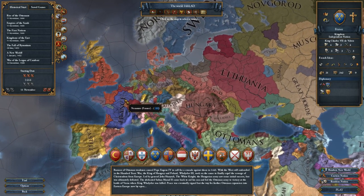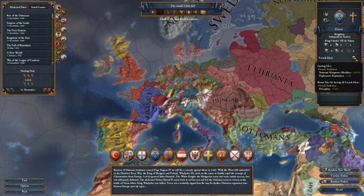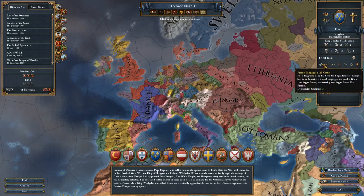I might decide to go Protestant later on — I don't know right now, it's not super high on my priorities. We start with King Charles VII de Valois — I'm not sure exactly how you say that. He's a 4-2-4, and we start with French ideas. French traditions give a starting manpower modifier of plus 20 and diplomatic reputation of plus one. If we get all French ideas we get plus five discipline added, which would be so cool to have. French language in all courts gives diplomatic relations plus one, and Élan gives morale of armies plus 20 percent.